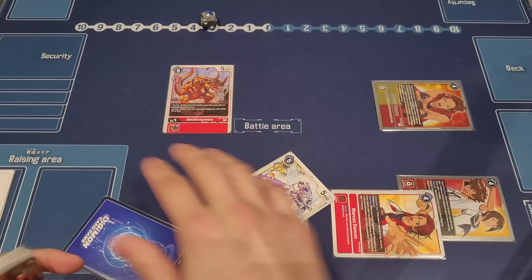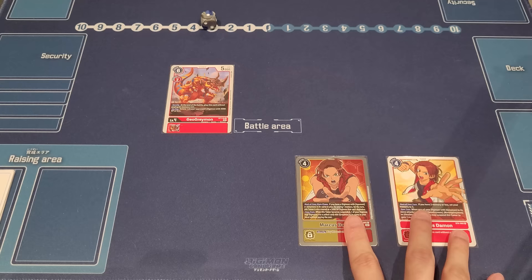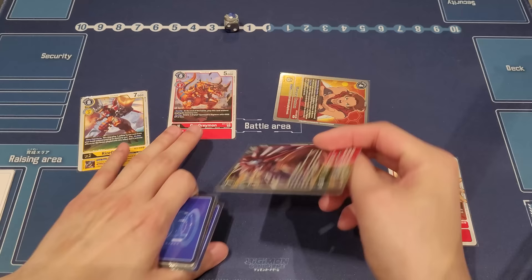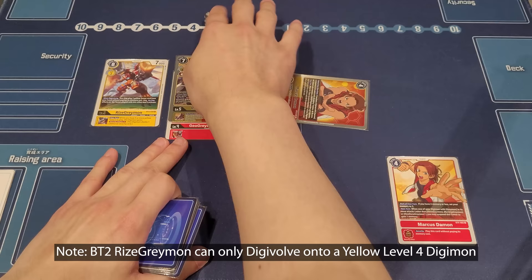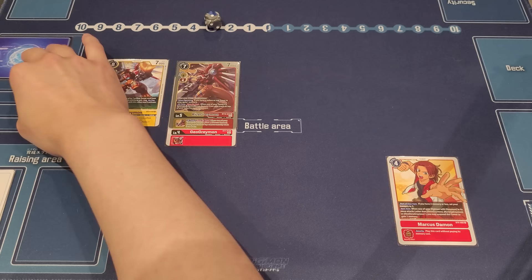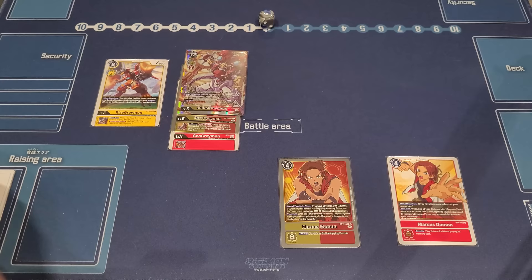Another combo: when GeoGreymon comes out of security with your Marcus Damon on board, push Marcus up paying one memory since you control a Greymon, swing with him, and instantly digivolve into RyzeGreymon for free. Gain the memory back with the BT12 RyzeGreymon. It swings for one check in this scenario without ShineGreymon — but that's fine. If it gets deleted, put Marcus back to security, then follow up by going into ShineGreymon and swinging. Most of the time you'll have one or two Marcus Damons set up anyway.